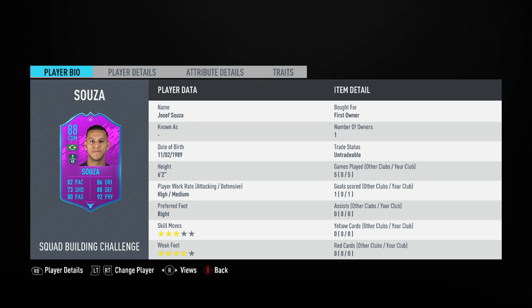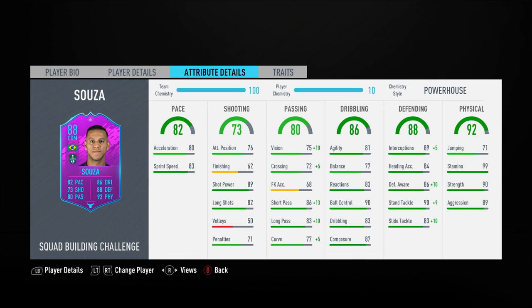So anyway, Souza — not sure how to say his name. Either way, he is a brand new League SBC reward from the Saudi League. 4-star weak foot, 3-star skill moves, high/medium work rates for a player that you're essentially going to want to use as a CDM.